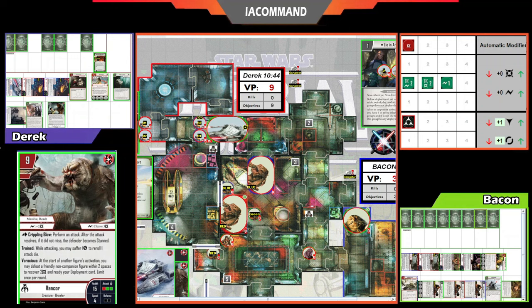Bacon takes a strain to reroll the red die with the Trained ability, discarding Planning from the top of the deck — one damage better. He doesn't have targets for Cleave so only one Surge is useful — but wait, with three surges, the third surge is actually really good because the tank cannot stop the Surge for plus two. Derek can add a block but the surplus surge pushes through. After all the defense, it's two damage to the tank.